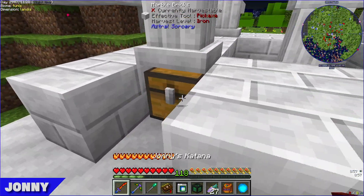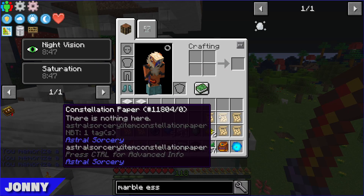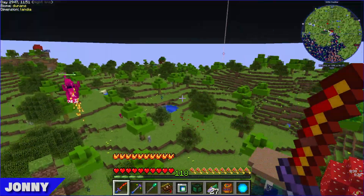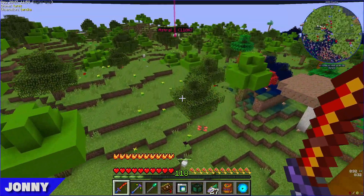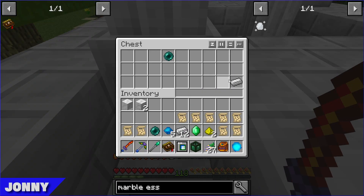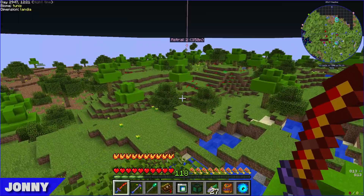There are zombie explosions somehow. Johnny picks up five more constellation papers. Some say 'nothing here' because at the start of Astral Sorcery you only know a few constellations — you have to progress further in the mod to uncover the rest. In total there are around 12-15 constellations.